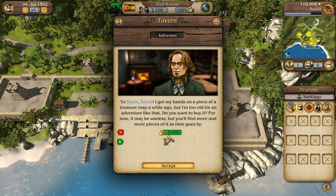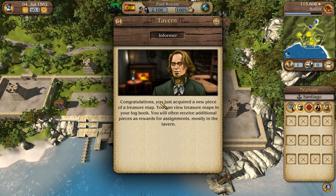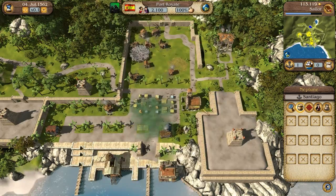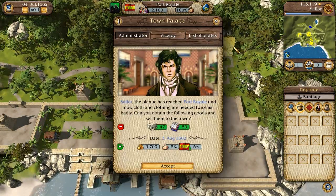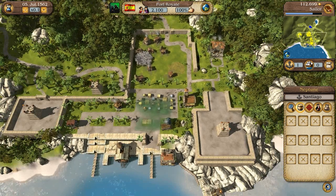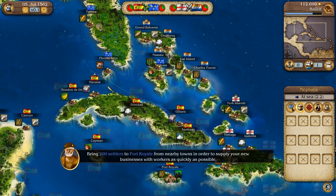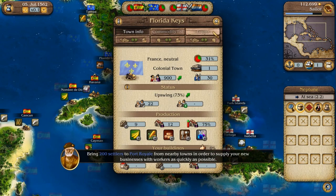I could head over to Port Royale and buy another ship, but unfortunately I can't — it seems like there's a disease around here. For five thousand dollars I'll buy a piece of a treasure map. Congratulations, you just acquired a new piece of a treasure map — you can view it in your logbook. Back to the task guy: they got hit by the plague again and want textiles and clothes.